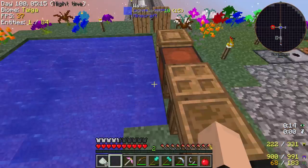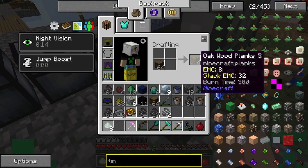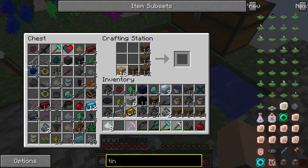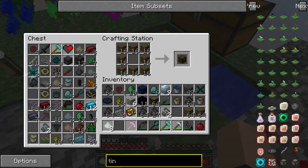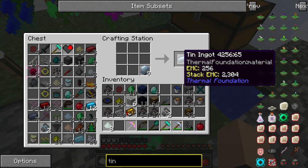So basically what we're gonna do today is — since we have wood, we got at least a decent amount — we're gonna make a crap ton of chests. Probably not a full stack, but a decent amount regardless. I think I'm gonna make like 32; that should be more than enough, we don't need that many. Okay, and now we're gonna take this down.